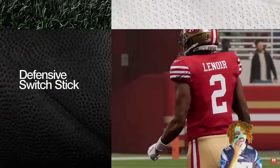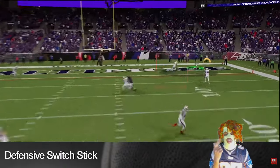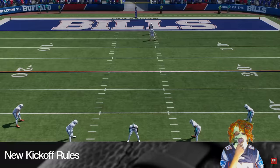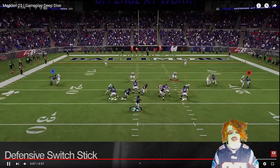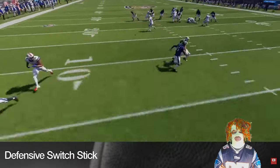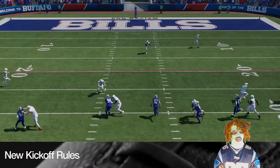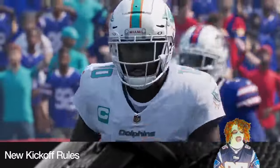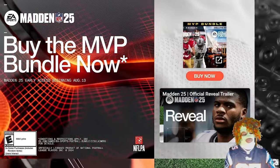With the addition of the defensive switch, we've introduced a new defensive meta where players can quickly switch their user coverage with a flick of the right stick, adding control while lurking in the secondary on passing plays. Madden 25 will also include the new NFL hybrid kickoff rules, where players can experiment with the new rules and strategies before we see it in the regular season. Pre-order the MVP bundle to get EA Sports Madden NFL 25 and EA Sports College Football 25.